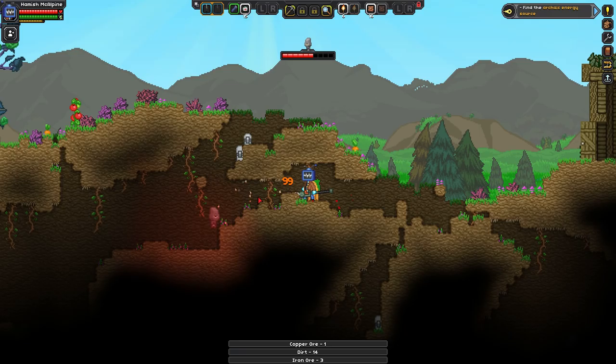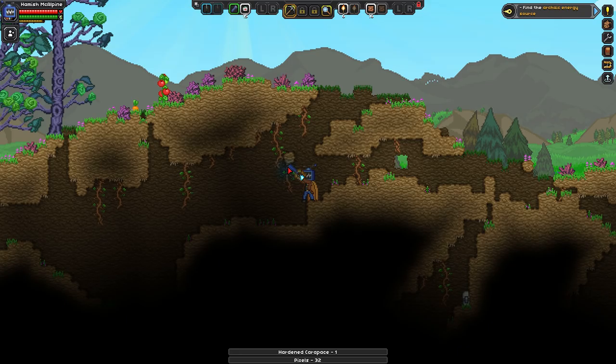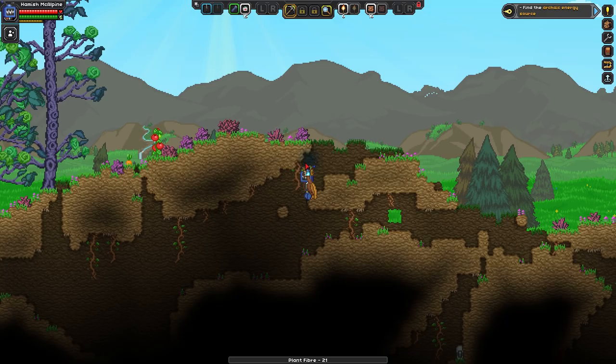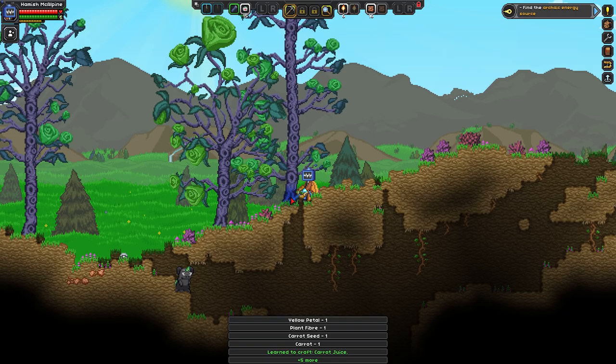This one does burning damage — can we get the carrot seed? Perfect. We're looking for tomato, potato, carrot — any foods that are going to help. The jumping can be a bit of a nuisance sometimes. Let's grab some of these tomatoes — we learn to craft tomato juice! We got the seeds — that's all that matters.